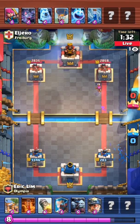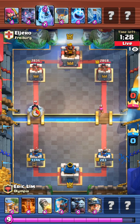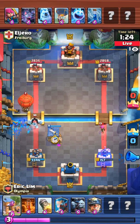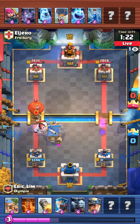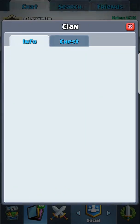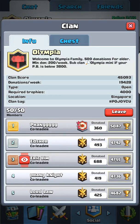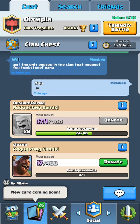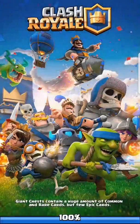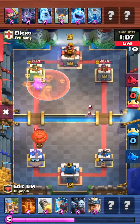This guy is playing a 1v1 arena battle - let's spectate him. His name is Eric Lim and he's number 3rd in the clan. Let's see - he's losing, man.